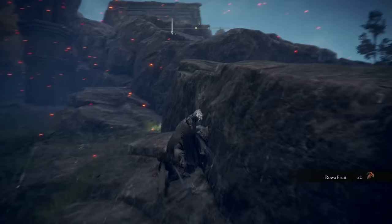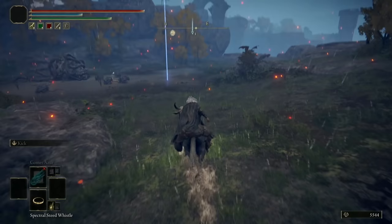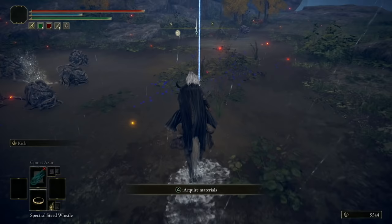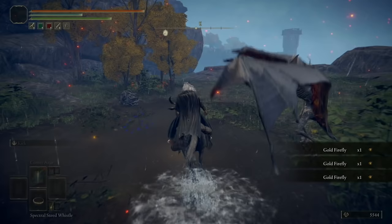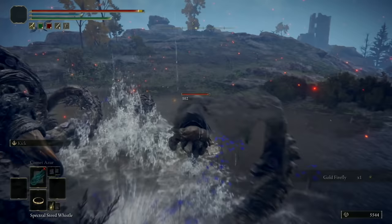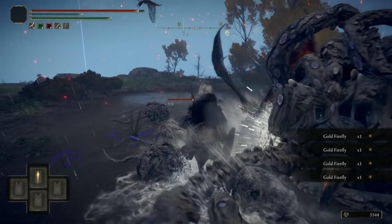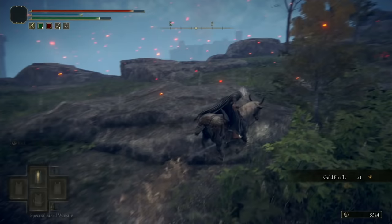Go around or underneath the mausoleum — it doesn't matter. First we go to the left and up this hill, and there's going to be a small lake with some enemies in it. You don't have to kill any of them — all you have to do is go in the lake and there's going to be a bunch of gold fireflies in the water. Just go in and start picking them up as fast as you can, because if you stand still these enemies will start attacking you and you might die depending on how strong you are.